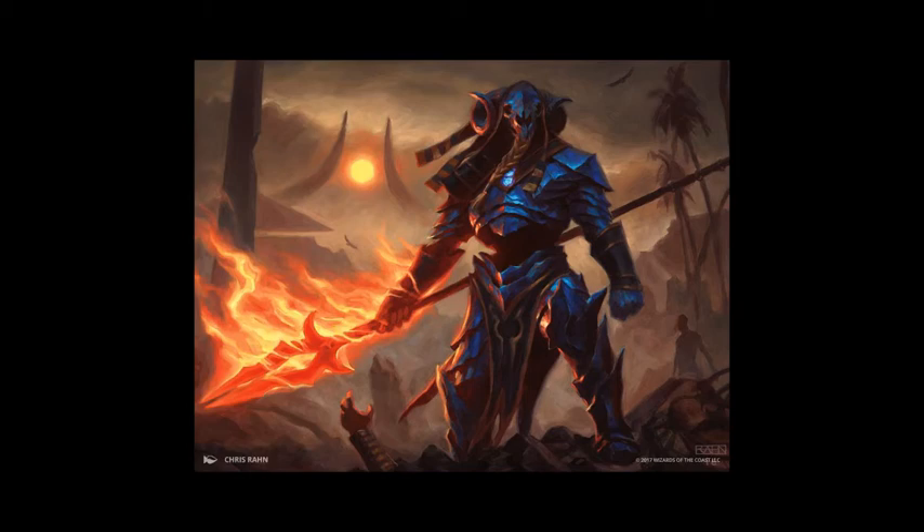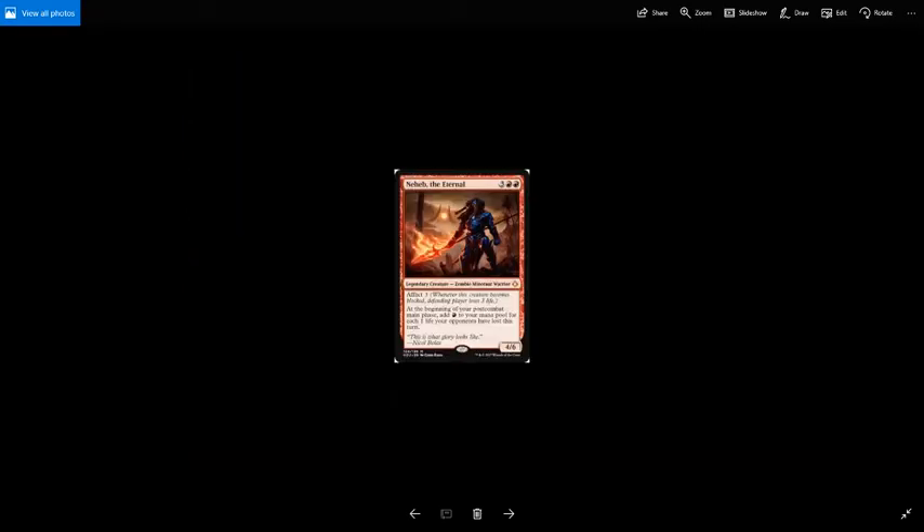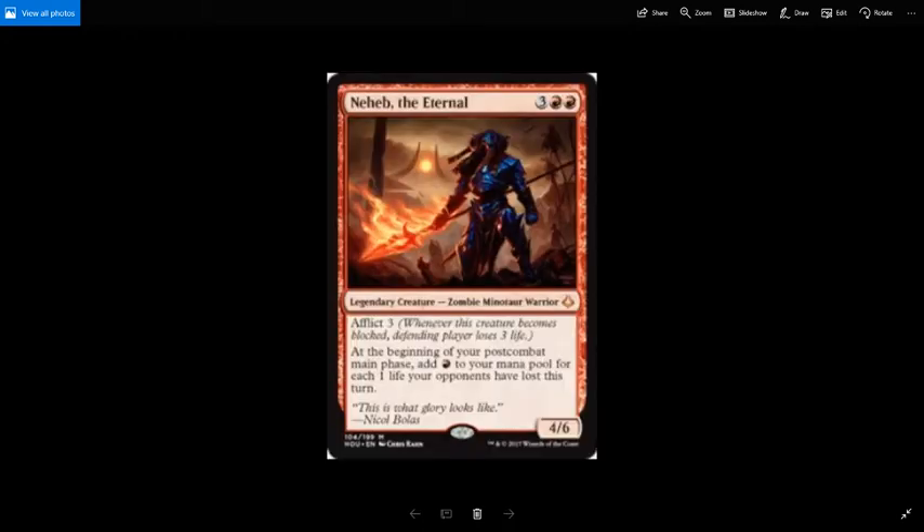Hello, this is Matt Hesser with Dimensional Nomad Games, and welcome to Eclectic Dex Episode 3, where we are talking about Neheb the Eternal. Neheb is a mono-red commander. For 3 red red, you get a 4/6 legendary creature, Zombie Minotaur Warrior. He has afflict 3, which means whenever this creature becomes blocked, the defending player loses 3 life. And then at the beginning of your post-combat main phase, add red to your mana pool for each 1 life your opponents have lost this turn.